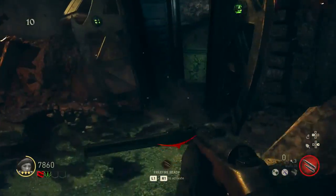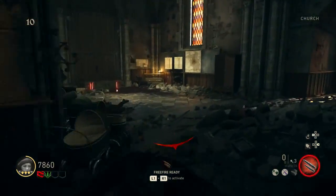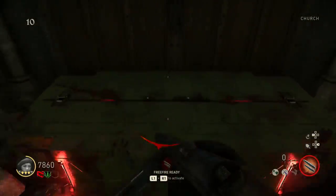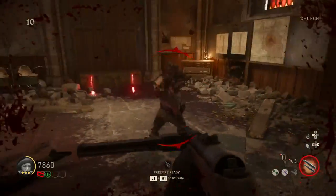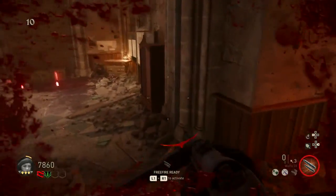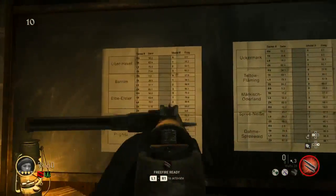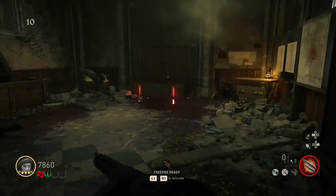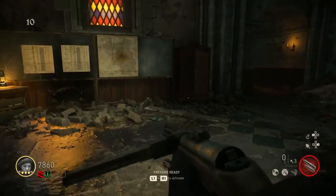That's an M1941. And right here is the church. Right here is a FG42. The first mystery box location will always be over there — right here, that will always be the first box location. And right over here are frequency charts — you're going to need those for the Wonder Bus. I already did the frequencies.